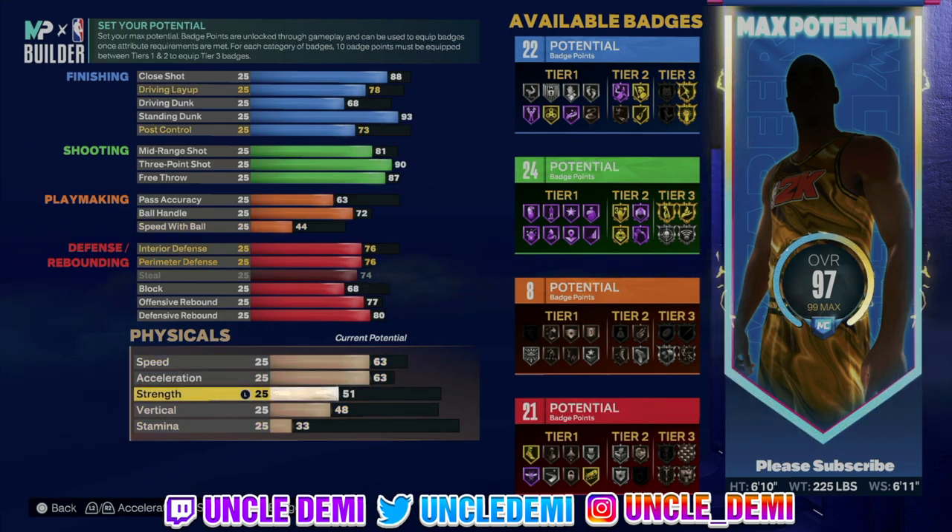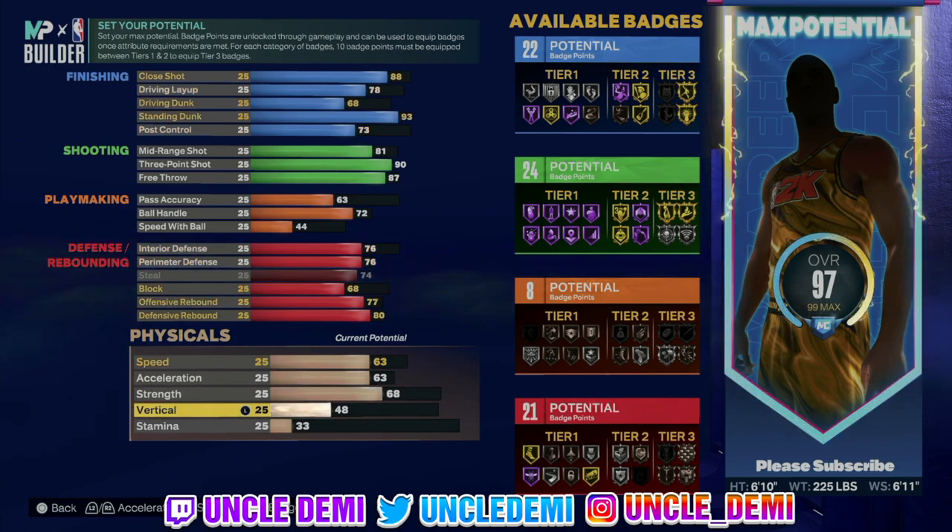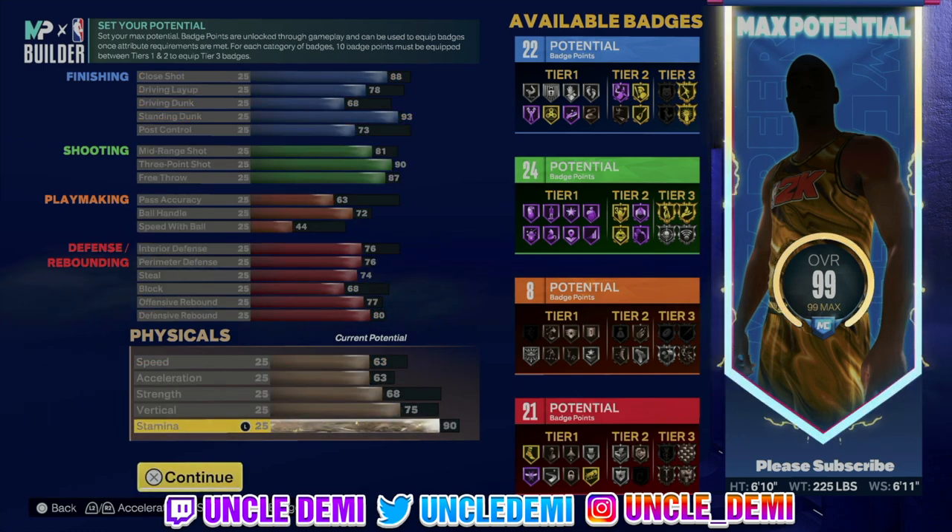63 speed and acceleration, only 68 on the strength. You want to go 75 on your vert so you're able to get all those elite dunk packages, and of course 90 on stamina. Finishing, shooting, and defense are all in the 20s for attribute points, which is insane. You have 8 playmaking points — that's just not going to be this build's avenue. All in all, it's a really solid spot up build — that's exactly what it's meant to be.